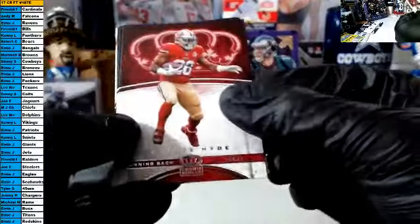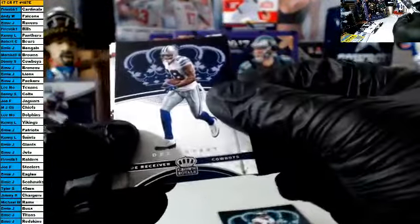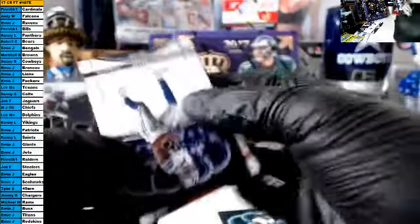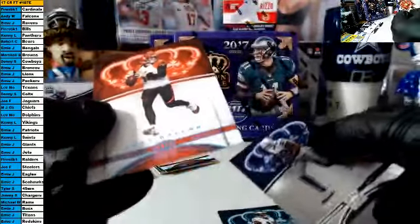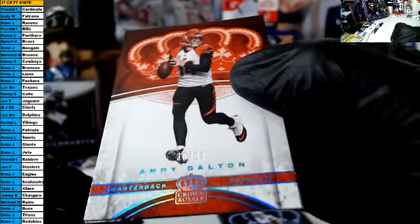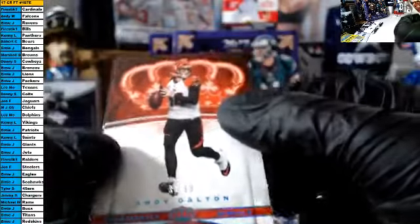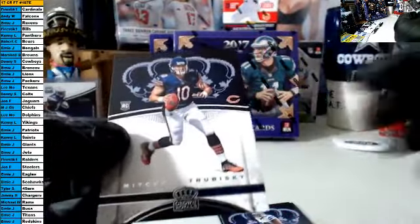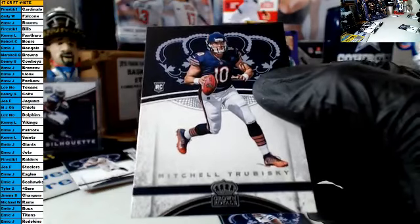Pack two: Carlos Hyde, Alshon Jeffery, Dez Bryant. Our parallel is a blue parallel out of 99, Andy Dalton for the Bengals, that is Ernie. Congrats Ernie, and our rookie — wow, behind it is the Biscuit. Robert C.